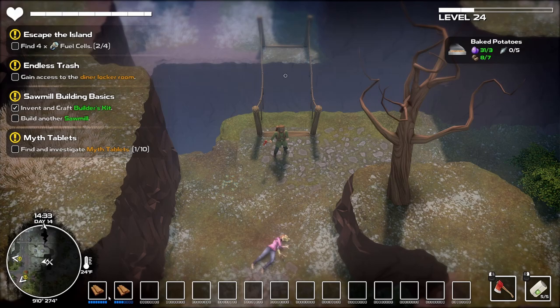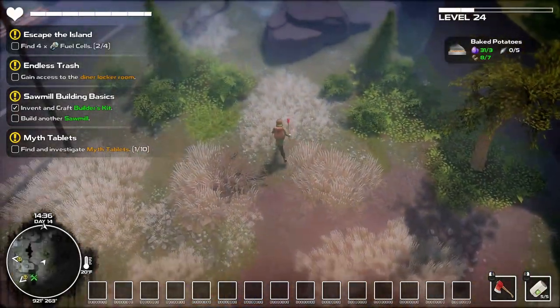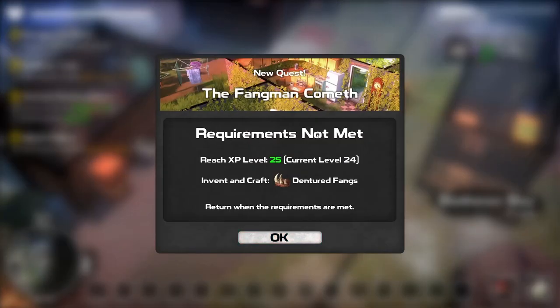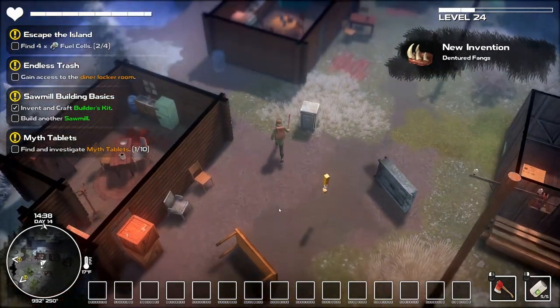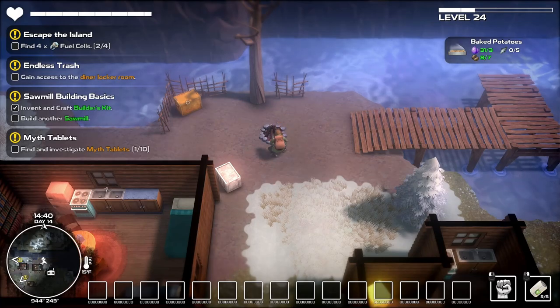So now we have all the wood we need to fix this - we should be able to just do this. Let's go over and investigate this area - what's in this town? Alright, so we got another little quest here. Requirements not met - reach level 25, invent and craft center fangs. So we need to get one more level. Very doable.